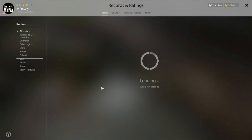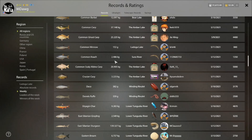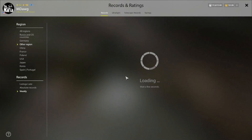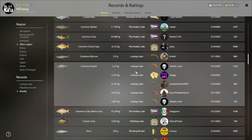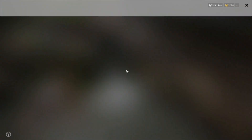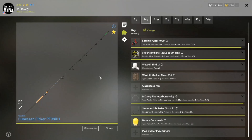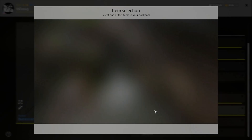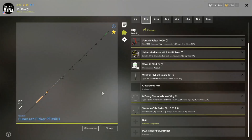We've got one rod in. I wanted to check on the weekly if common roach were being caught here. It looks like they're not on top — Sura is still producing huge common roach, which is no surprise. But if you drill down a little bit, you start to see Ladoga on some of the lists. Cheese, mayfly larvae, and caddisfly seem to be the top baits. We're going to go down to 4.3 leader with a size 10 hook, and I think we'll try one of each.